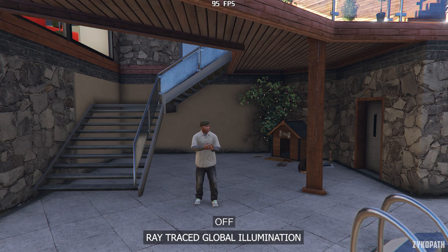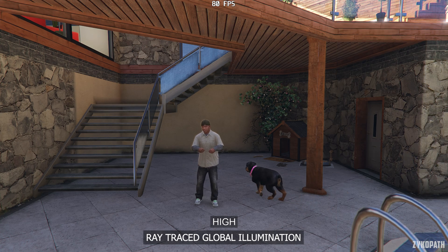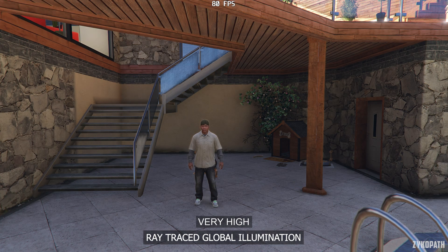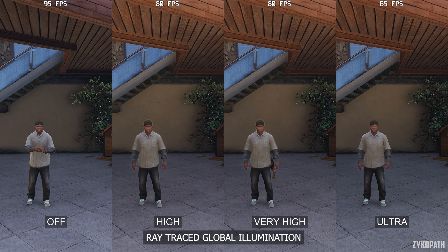Turning on ray traced global illumination sure does increase the quality and accuracy of the lighting in this game, and it looks quite nice. But it introduces noticeable stability issues and shimmering across many edges and surfaces. Even using the ultra option doesn't seem to fix this issue a hundred percent. And its performance impact is large. So keep this option disabled for the most stable image quality and higher performance.